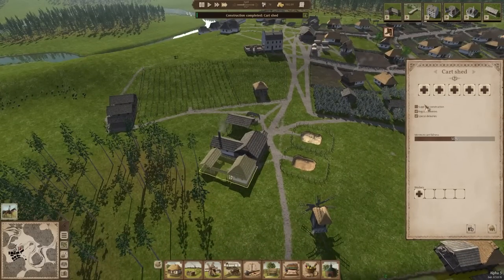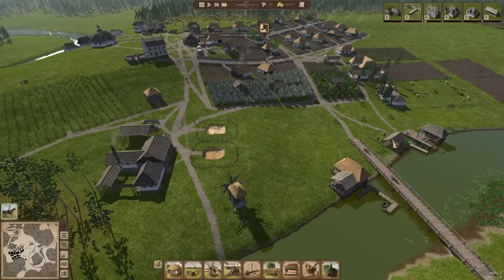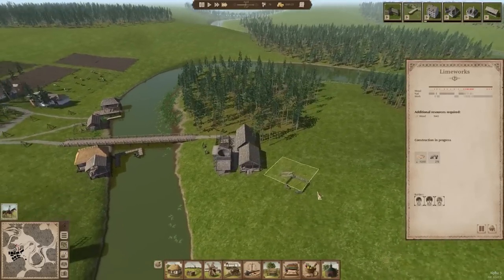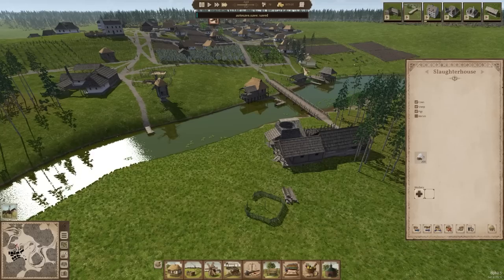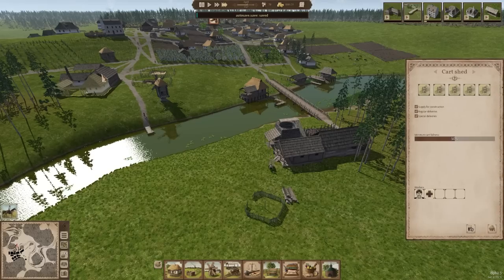Cart shed — let's order some carts. For some reason only men can work here, but we'll get at least one guy in there. That'll be a-okay. I know they're complaining about the shoes. Nobody working here, nobody working there, still don't have anybody in the slaughterhouse. That's not ideal, but it does seem to work okay.